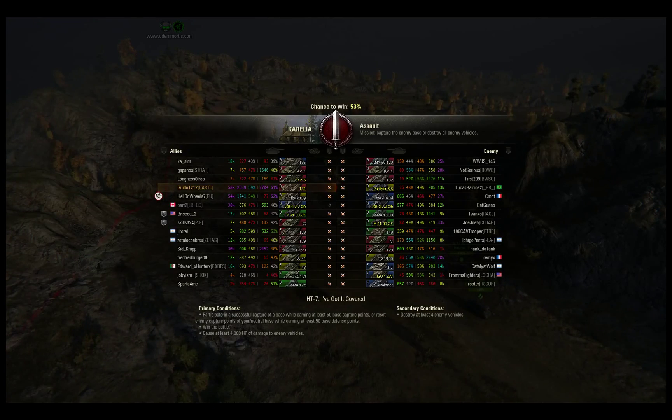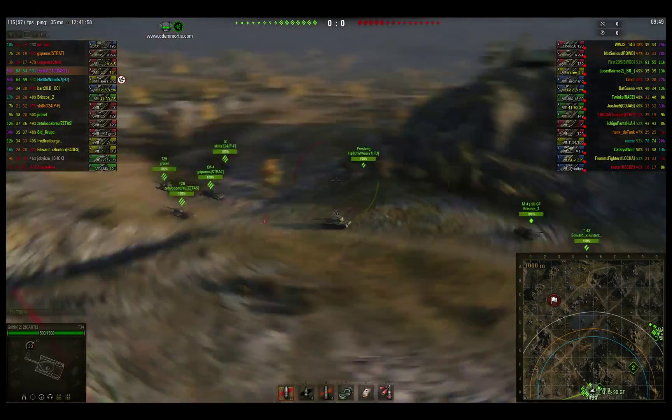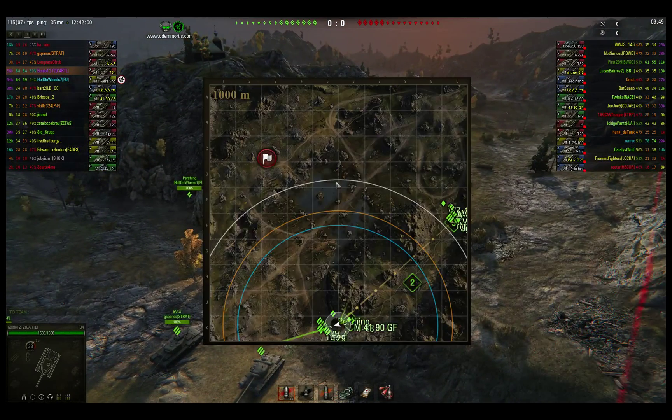We are on the assault, on the attack. A couple things on the map meta for this: you will spawn in two different spots — down here in the south and over here on the east side — and it splits up the team. If you're in a platoon, you may want to try to get back together. If you're in two very slow tanks, I would avoid doing that. You're probably just going to have to accept being split.